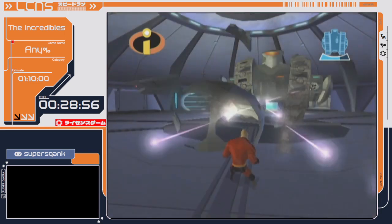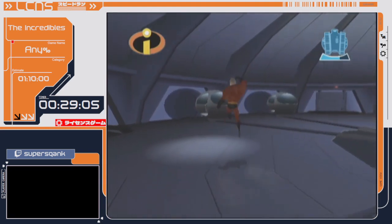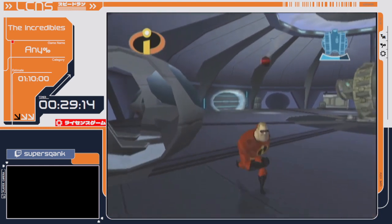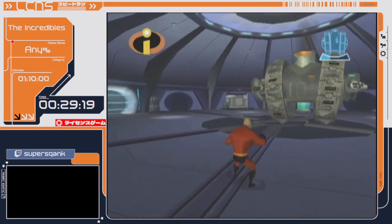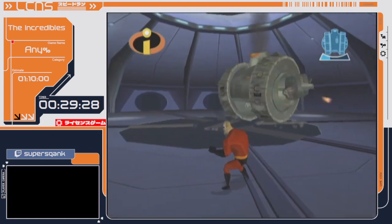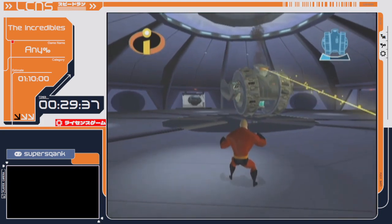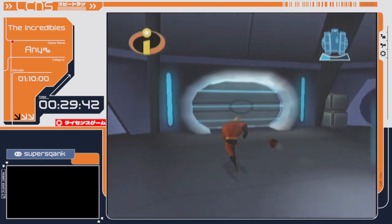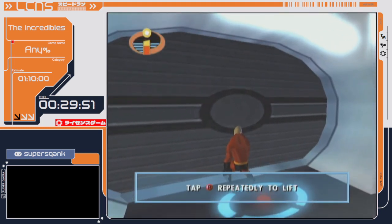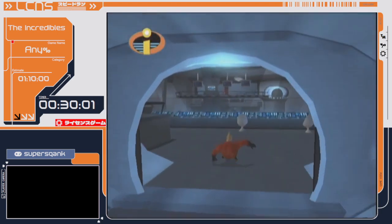So here we have Syndrome's base. We have to fight another one of these tanks — again, there's not really much I can do to speed it up. But after this there is a pretty significant skip, so do hold on until then. All I can really do is make the tank move in a certain way so I can hit it as quickly as possible. I'm going to try and make it throw the bomb close to the door so I can go in the door after I throw it. And luckily we're not going to see another one of these tanks until the end of the game.